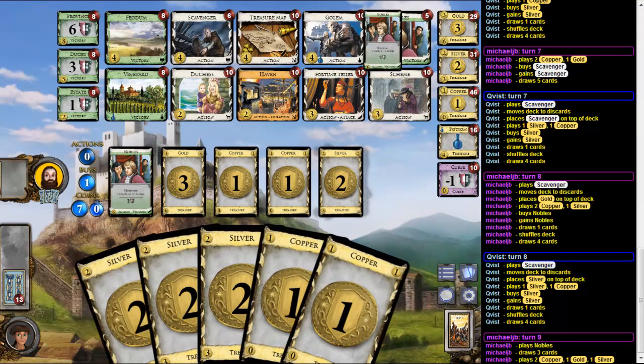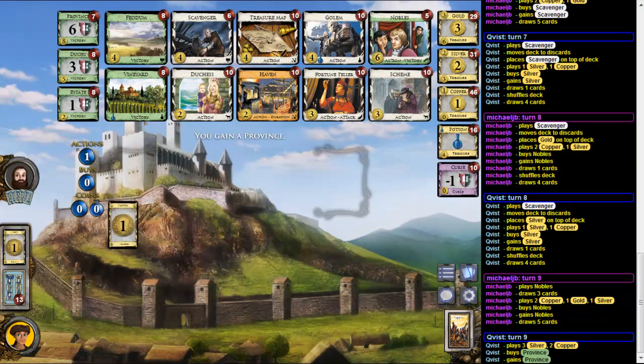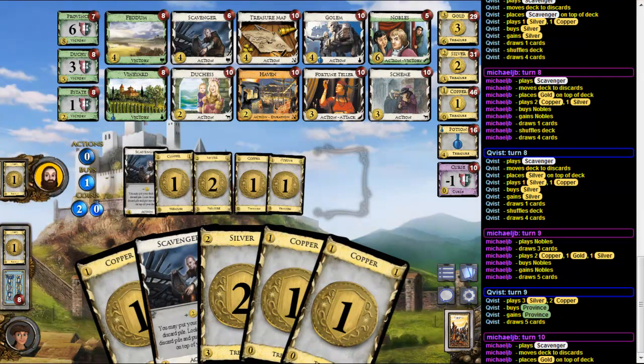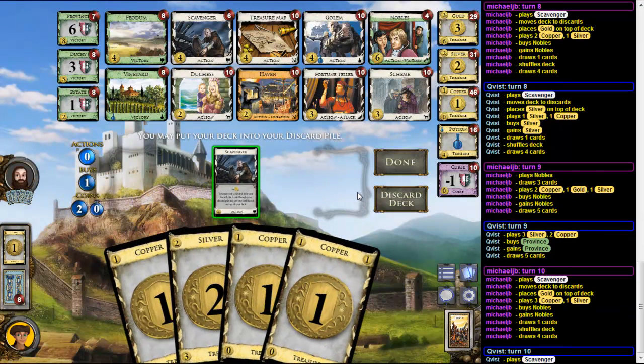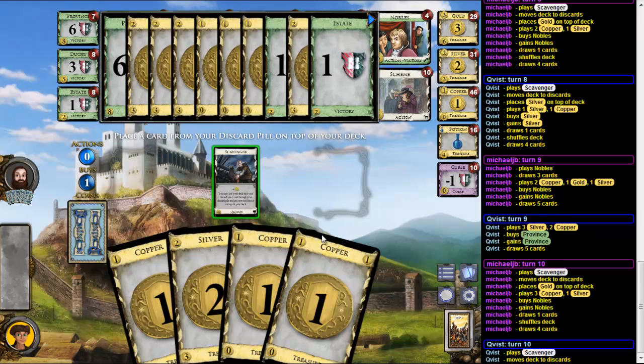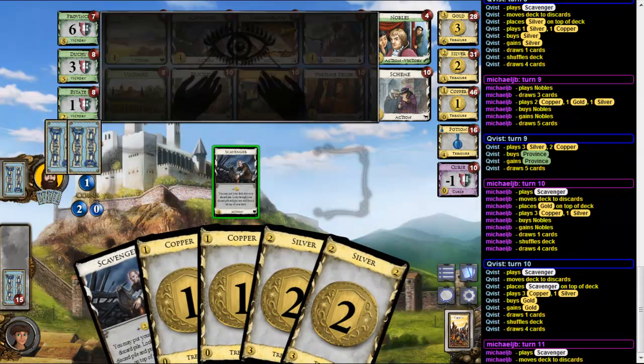Put a Silver back on top and buy another one so I can get to eight. It's really unfortunate. Yes, seven. He keeps buying Nobles. I think I will try — is there something to trash Feodom? No, nothing to trash Feodom. So here I will get a Province and maybe I can outrace him by going straight for Provinces — I think that's the only chance I have.